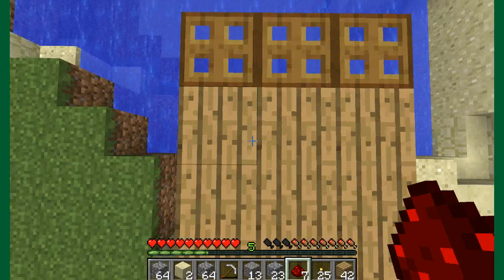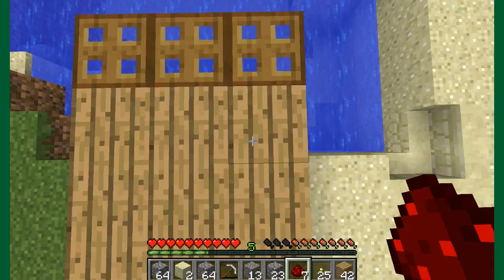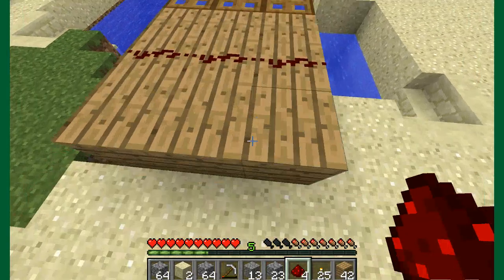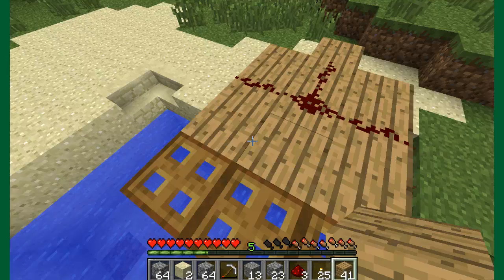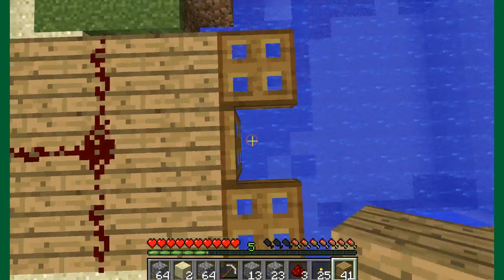I'll put some redstone repeaters right there, there, and there. Then I'm gonna connect them all from there, that there, and then I can put the lever here. And then hopefully that'll make this fall down. We'll pump these up and they'll fall in.